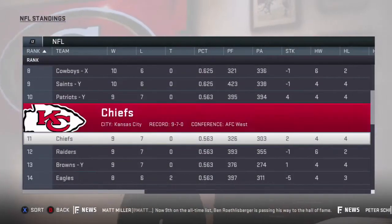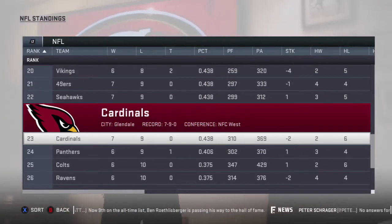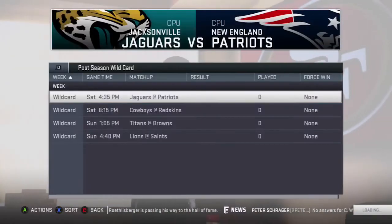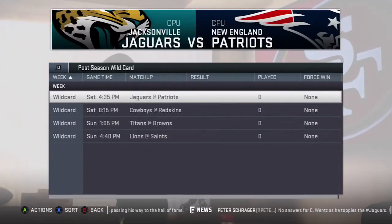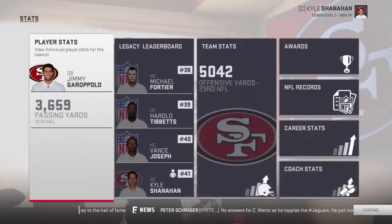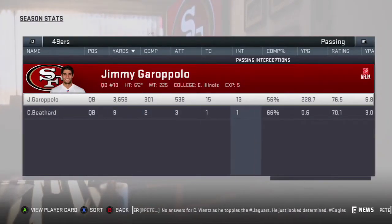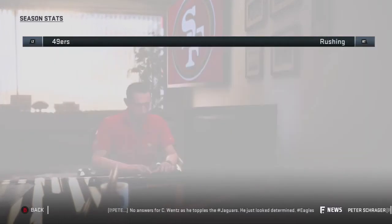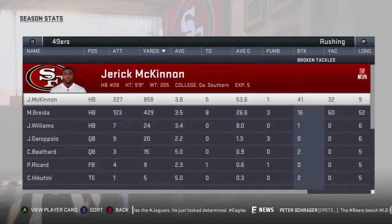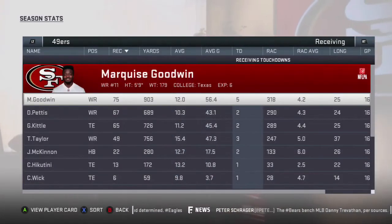Season one is a wrap. We went 7-9, which is not too bad — I kind of expected around that record, maybe 8-8, but we did not make the playoffs. We'll have a pretty good pick in the draft. Jimmy Garoppolo threw for 3,500 yards, 15 touchdowns, 13 interceptions, and 56% accuracy — not too good at all. Maybe the offensive line had something to do with that, but we'll try to upgrade that as we go.